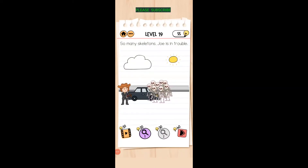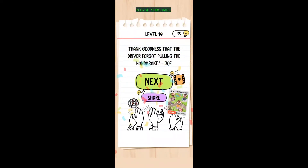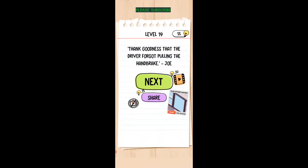So many skeletons — Joe is in trouble! Tilt your phone quickly to the right, as if the car was going downhill towards the skeletons, and that'll cause it to roll onto them.